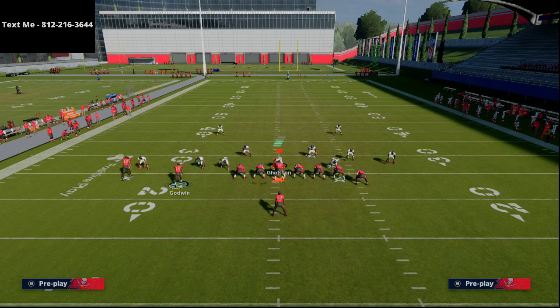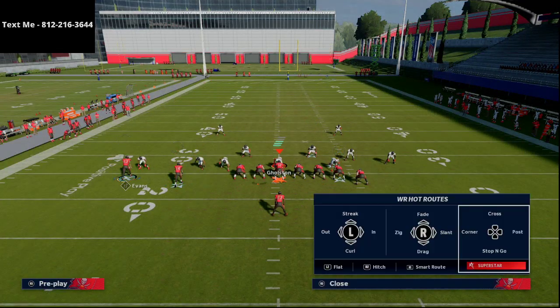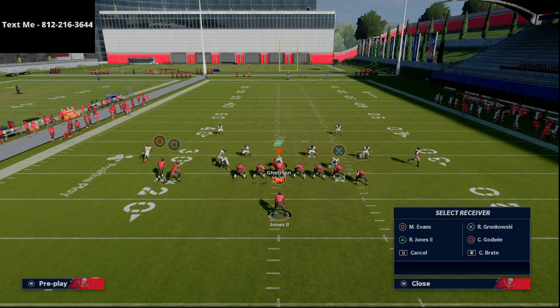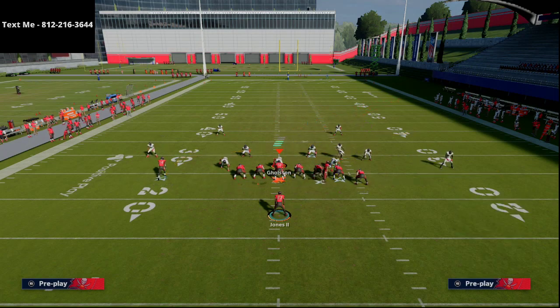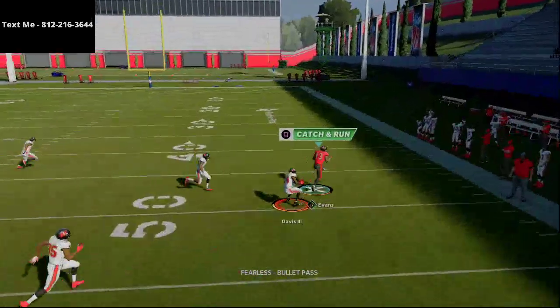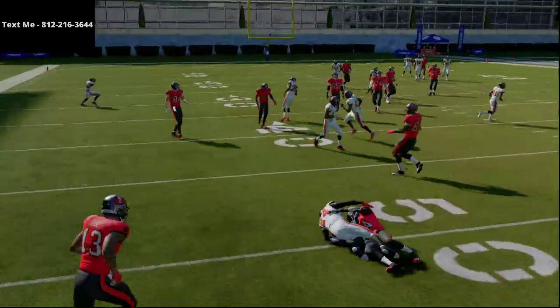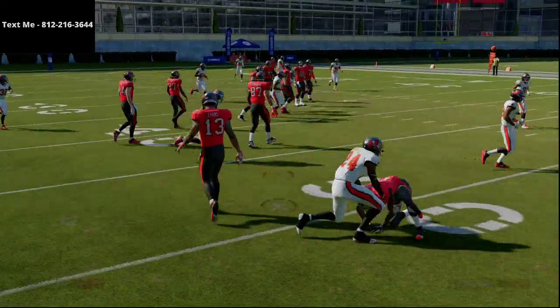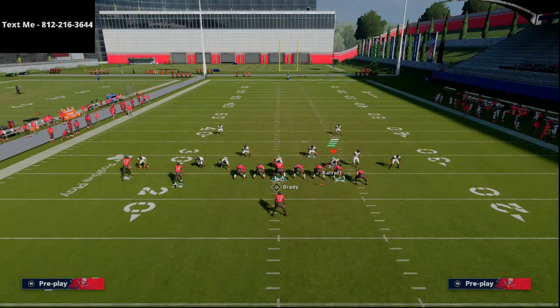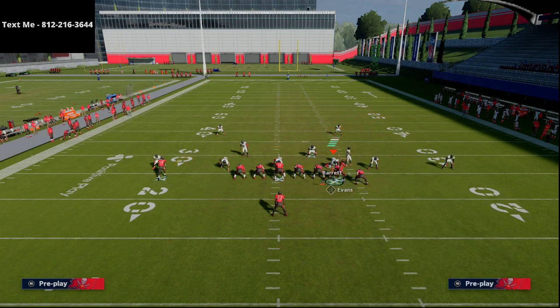Same route combination: put the outside tight end on a flat, the inside tight end on a streak, take Godwin on a slant smart route, and make sure Mike Evans is smart routed. Against Cover 2 Man, we pass lead him up. Part of this is timing — you don't want to throw it too early, or it won't connect. You want him to get that win animation to really get over the top of the defense.